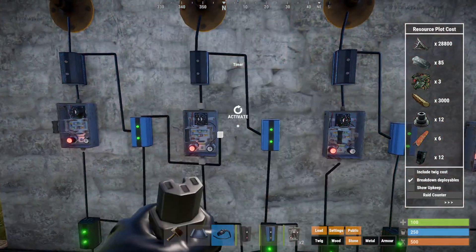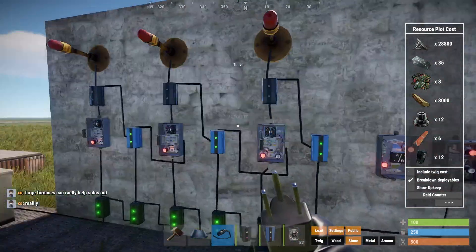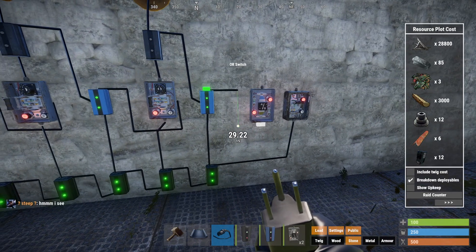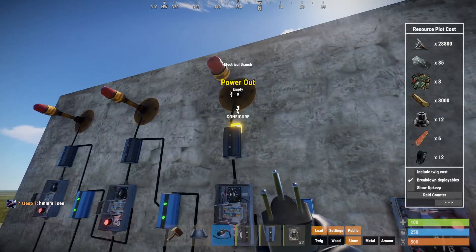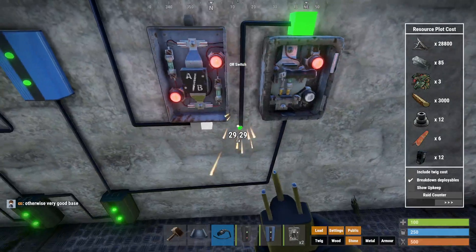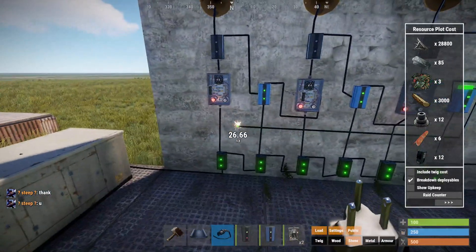And then same here. So this is the one that essentially goes back to the first one, but I have an OR switch right here. The blocker power will come down to input A of the OR switch, and then the switch that I made to toggle on and off will come down to the other input. And then this will go back into this blocker. The output will go ahead and do a cycle back through to this one.